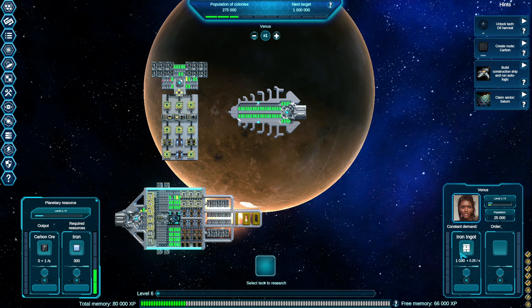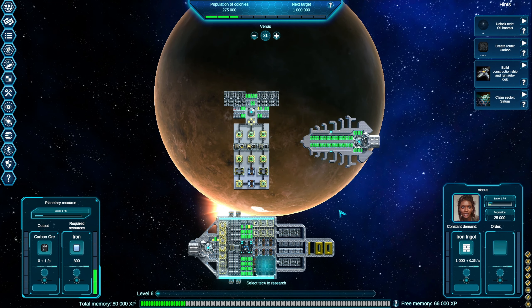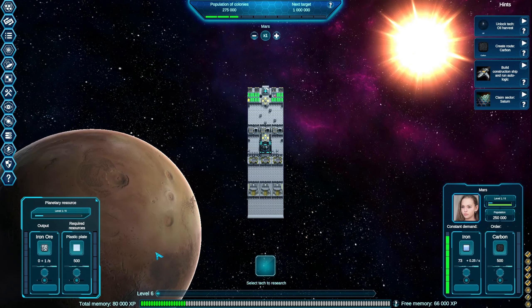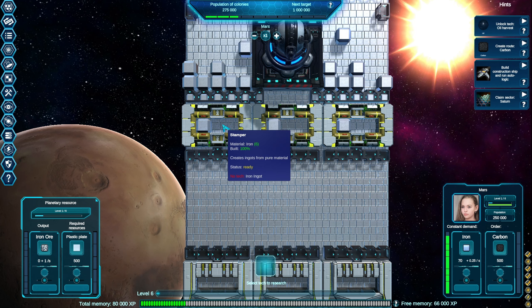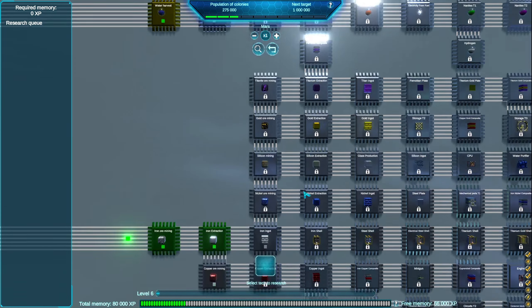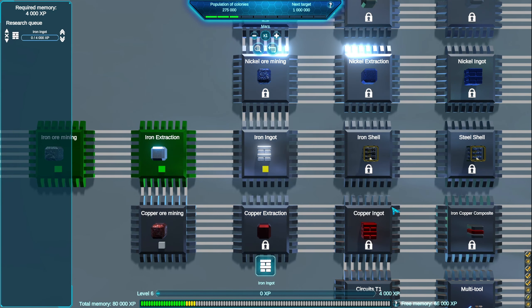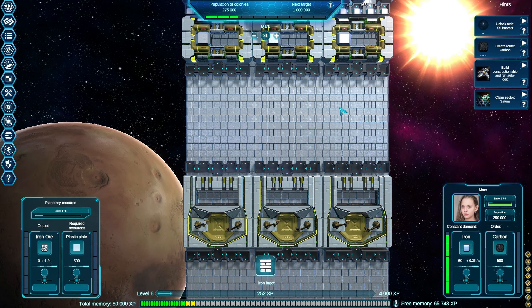We need to get iron ingots to Venus to increase the population - that's a constant demand. Let's see if we have iron ingots being produced anywhere. Over at Mars we've got iron but no iron ingots. These machines are ready to produce iron ingots, we just need to research it. Here's iron ingots - let's research that. As soon as that's researched these guys will kick in and start producing iron ingots for us.